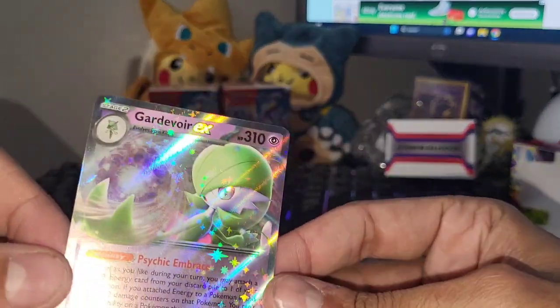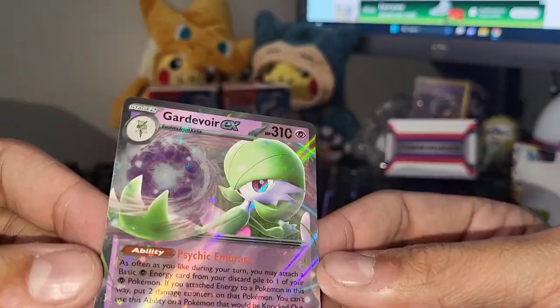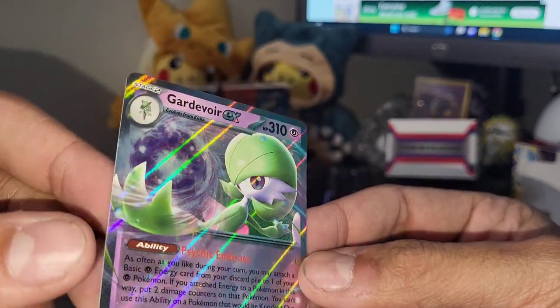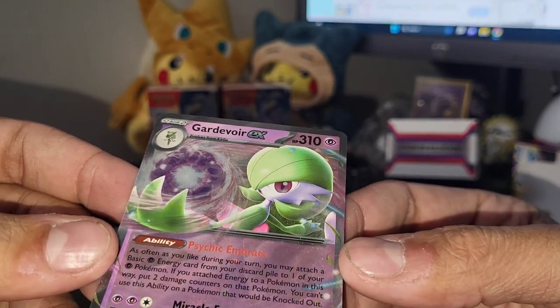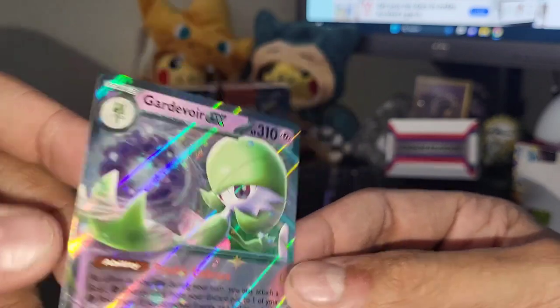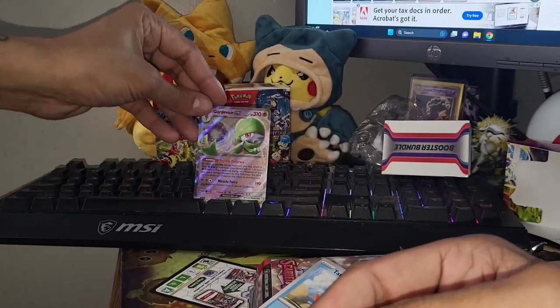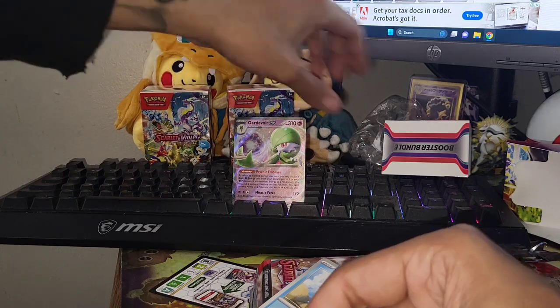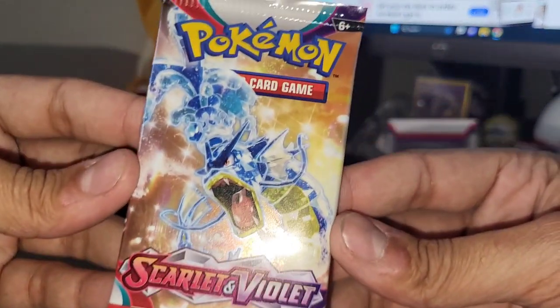We got a hit, pretty nice looking Gardevoir EX. You can see the holo pattern actually goes all the way through the card now. Kind of nice seeing EX cards making a comeback. Gardevoir EX out of our first pack - I will take it! Let's put it on the keyboard and see which booster bundle does the best.